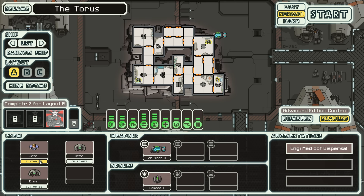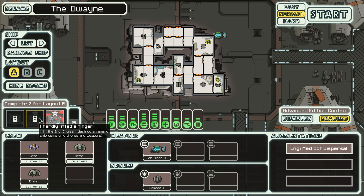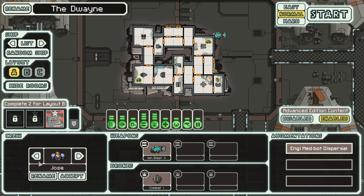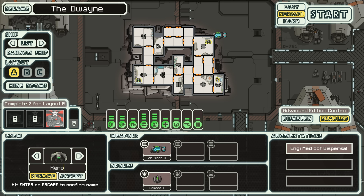Welcome to the next episode of FTL. Last time we ran the Kestrel into the ground, so now we're gonna take the Taurus — we'll just call it the Dwayne. We're gonna try to unlock one of the layouts. We've got J Dollar as captain, Reno Jackson, and Emma Stone. We got a good squad here, let's launch and get the party started.